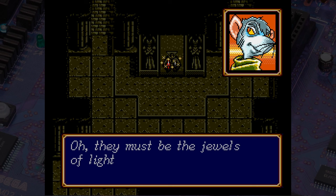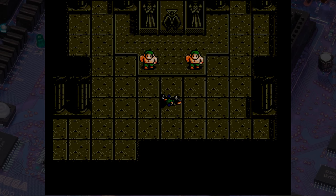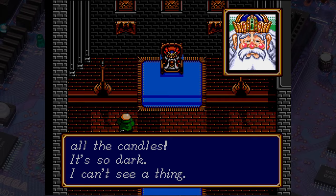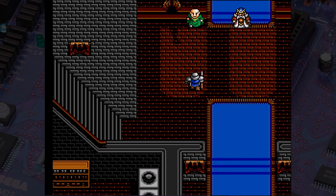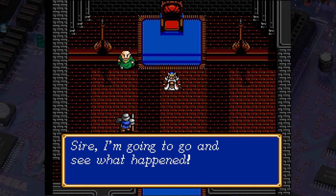Slade and his party find a light and dark jewel in the temple. The big muscular thieves try to remove them one at a time but can't. Slade then grabs both gems at the same time and yoinks them right out. Immediately, bad stuff happens. In Grand Seal Castle, the king and his advisor talk about the ominous storm and panic when the candles blow out. A messenger arrives to report something's wrong with the Ancient Tower, and while the king's advisor goes to investigate, the king is attacked by a monster.